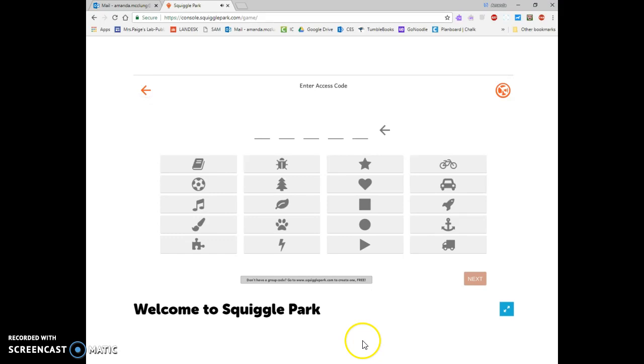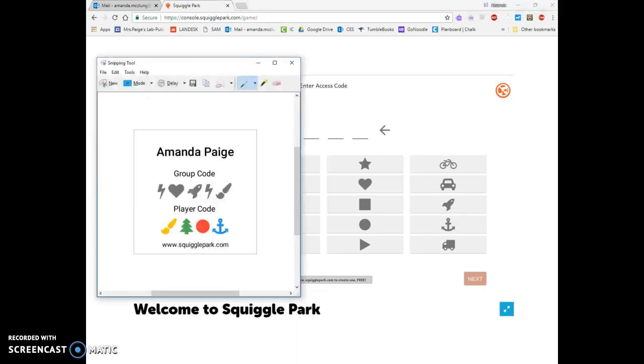Now it wants us to enter a code. Every person is going to have their own special little piece of paper that has their code on it. Now this is pictures so you should be able to do this without too much trouble. I'm going to look at the gray pictures here — your pictures may look different than mine but that's okay. You're putting in what is on your card.